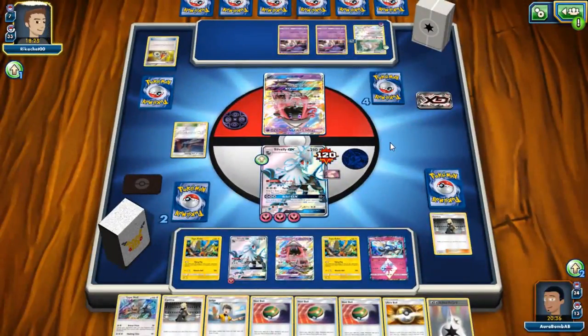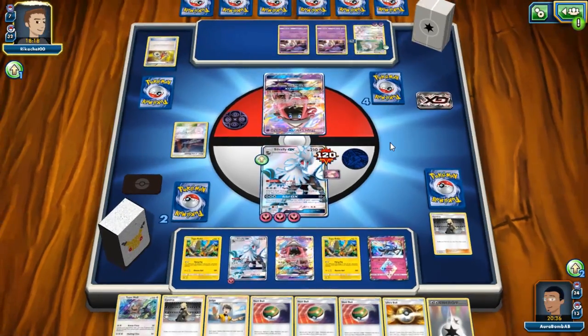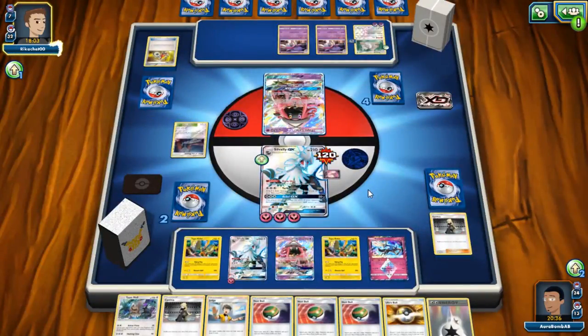He got that manual attachment! Unless I top deck Mina — no, it can't work that way either. I just assume every time I attack with Silvally I'm going to be accelerating energy, but I forgot I was using Rebel that turn. So Zygarde is not attacking this turn. Hopefully he's missing a manual attachment — he doesn't have Dawn Wings down either, and if he manually attaches to Dawn Wings he can't attack here. Looks like he's actually not taking a knockout this turn, which is horrible for my opponent but great for me.